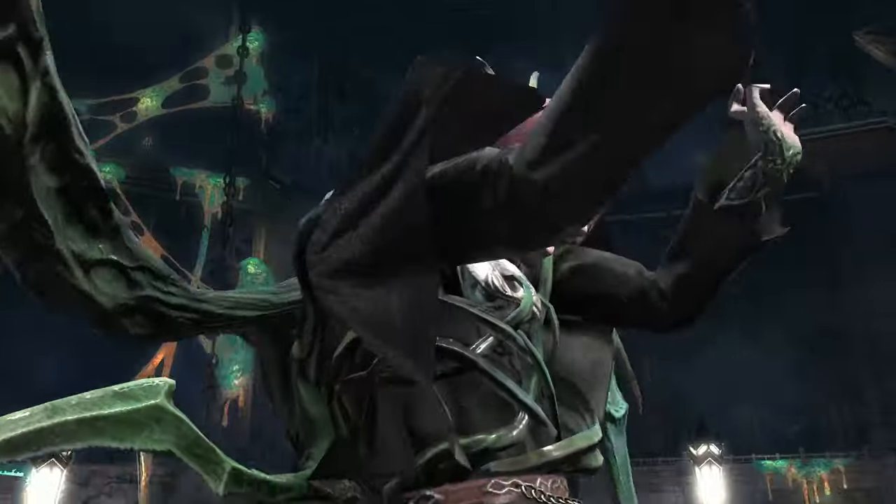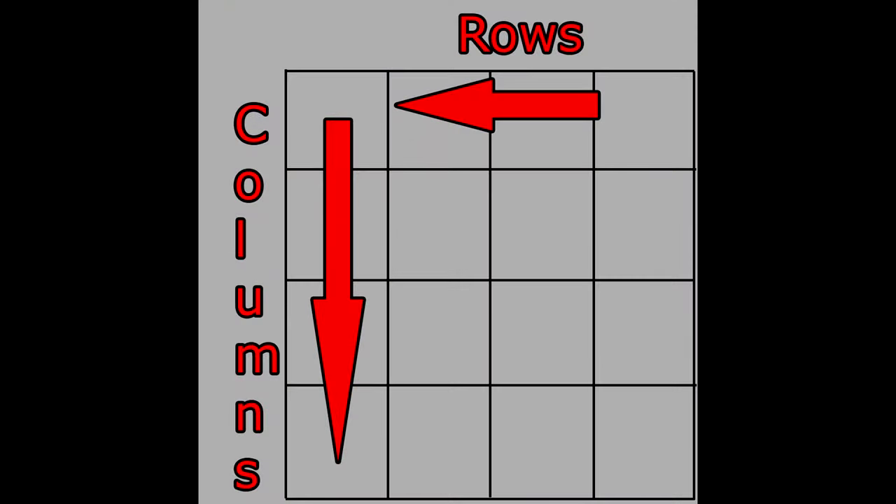Before we begin, a terminology lesson. For those who may have forgotten due to never using it: a column is a line running up and down — north and south in our case. A row is running left to right — west and east in our use case.